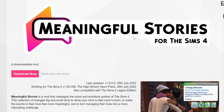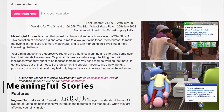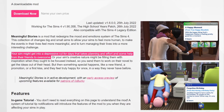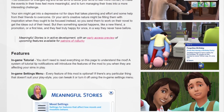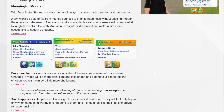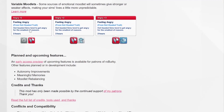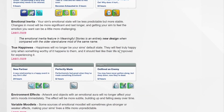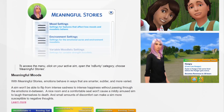Next up we have Meaningful Stories. This mod changes the way emotions work completely. If your Sim gets really depressed because somebody dies, they actually have to overcome it — it doesn't just go away all of a sudden. My game has been much more realistic with emotions since I added this, and I do believe this is a must-have.